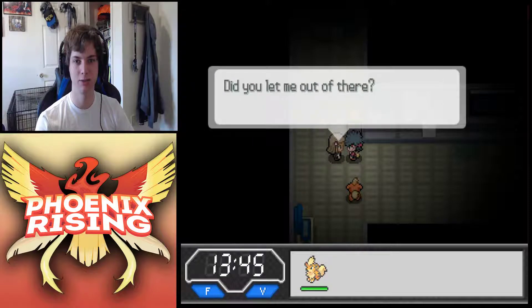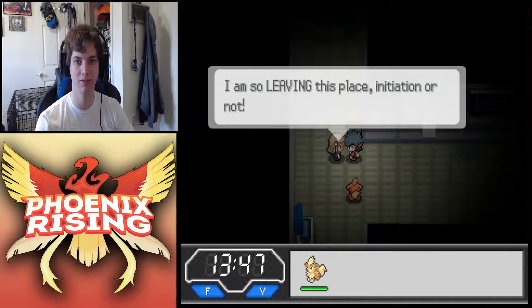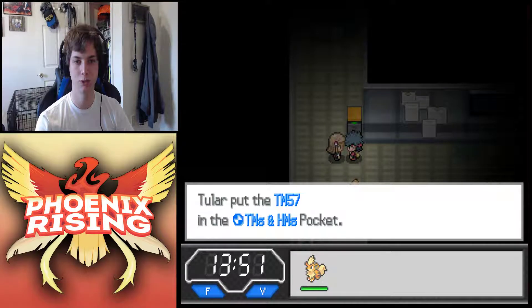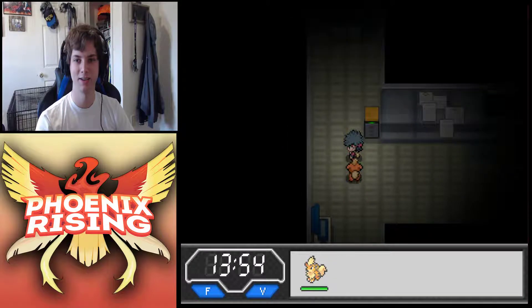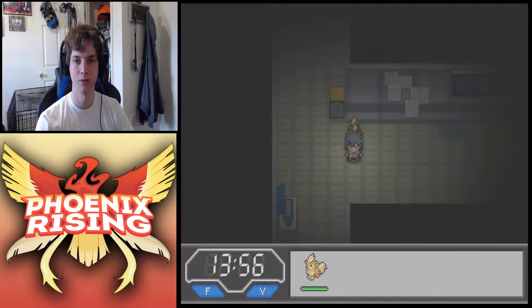She says: 'Did you let me out of there? One moment I was with my friends, the next I was trapped in there. I'm leaving this place - initiation or not. Take this, I found it next to that machine thing, it didn't help me escape so you can have it.' She gives us a Charge Beam TM. She says maybe the Breeder Guild is accepting applications. I wonder if they've got different guilds here - that's neat.